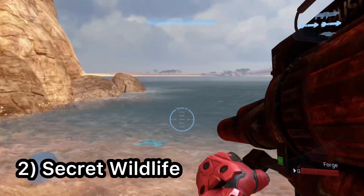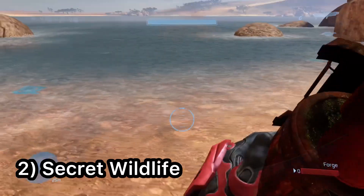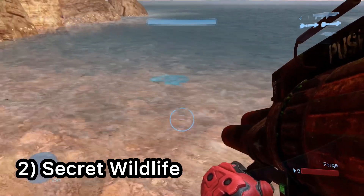On the Halo 3 map High Ground, if you make your way over to the low ground where the beaches are and fire rockets or grenades into the water, a bunch of weird looking fish will be washed to the surface — and as far as I'm aware, they only appear on this map.